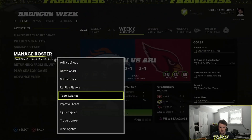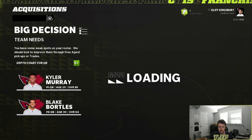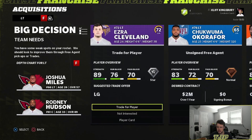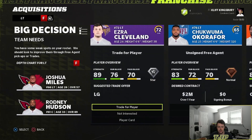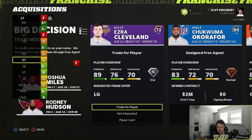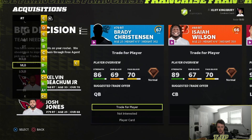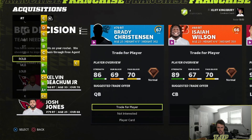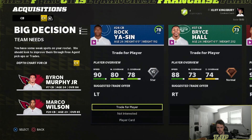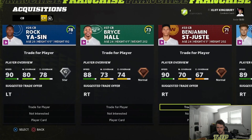We have some picks. I also need to re-sign a couple guys. Left tackle is an F rating — yikes. I don't know how we're doing so well, I mean we're not. We have a lot of weak spots. Do I want to get a linebacker? Do I want to get a cornerback? Rocky Sin could be a decent piece here — maybe I'll try to get him.